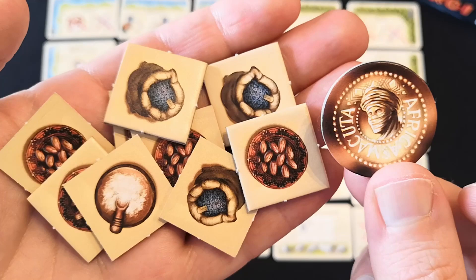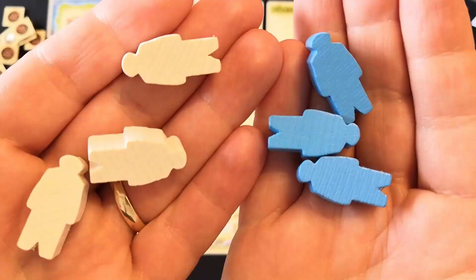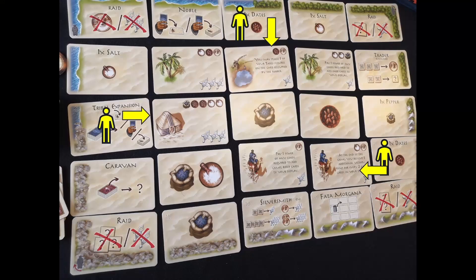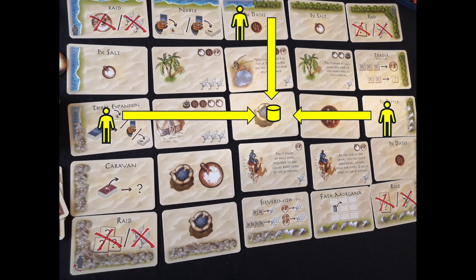Each round you get to use three border cards and two of the centre spaces. Players take turns placing a Targi figure on a border card, and when each player has placed three, they place their tribe markers at the corresponding intersections based on where they placed their Targi. If you placed one of your Targi opposite another of your own, there will only be one intersection and you'd only get to use four cards this round instead of five. The rules are that you cannot place your Targi on a space that's already taken, and you cannot place it opposite one of your opponent's figures.